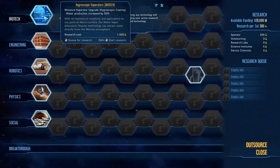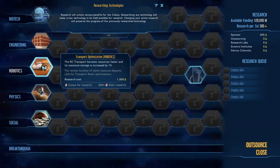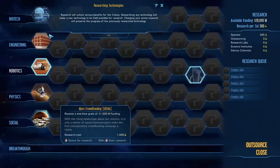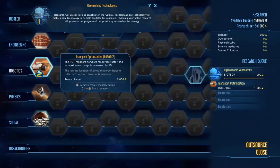Moisture vaporator upgrade — water production, that looks pretty good. My rockets require less fuel. My RC transports harvest faster — that sounds good. Probes are cheaper, meh. Receive a one-time grant of one million funding — that's pretty good too. I'm going to do the water and the transports, just do two. I guess they queue up over here.